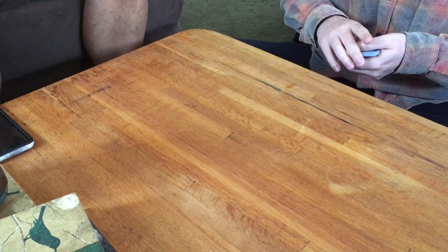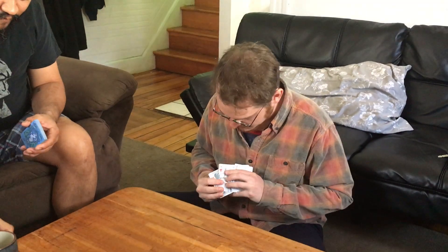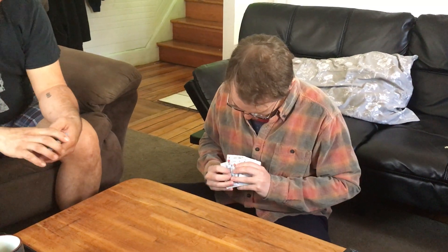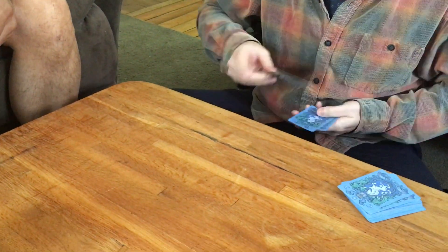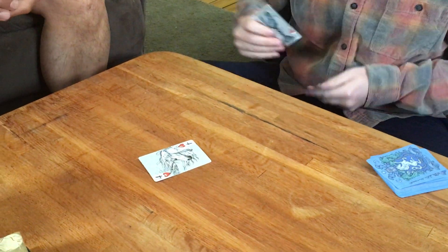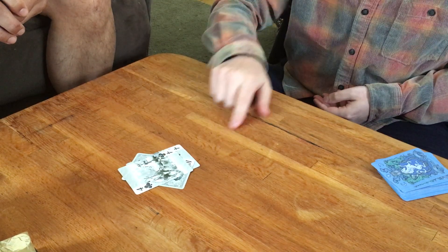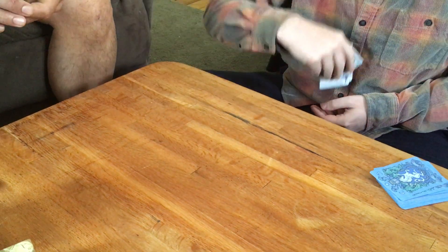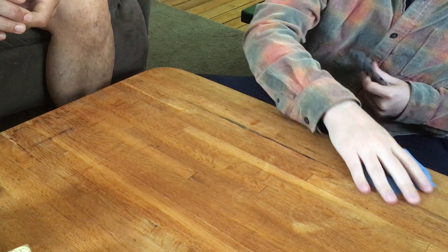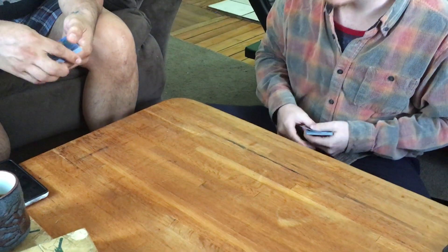If you want to make this game more challenging and interesting, you can add some house rules. One of my favorite ones is to add in sandwiches. A sandwich is when, let's say, I played a four, then Gabe played a ten, and then I played another four. What we have is a sandwich — two of the same card with one in between. You can make it so sandwiches are also things you can slap. It gets tricky to keep all that in your head, but it does make for more slaps. Let's add in sandwiches.